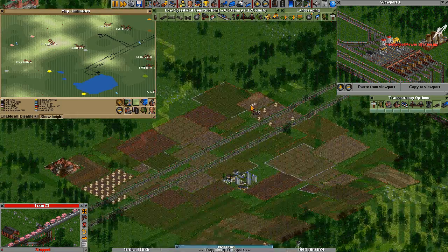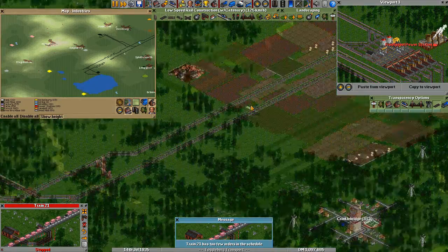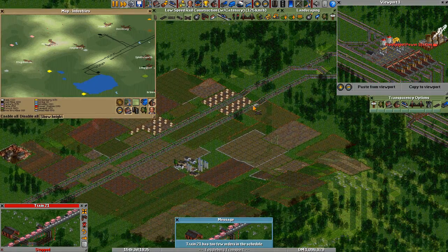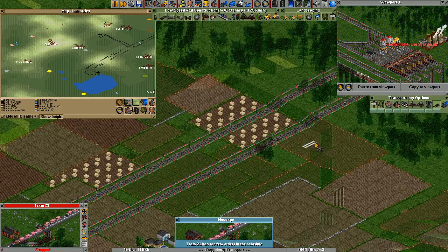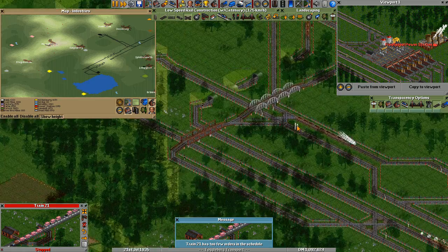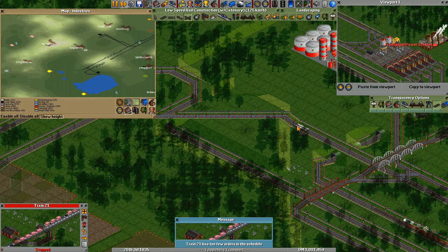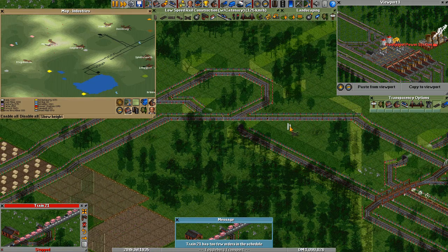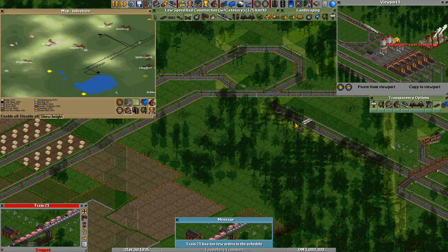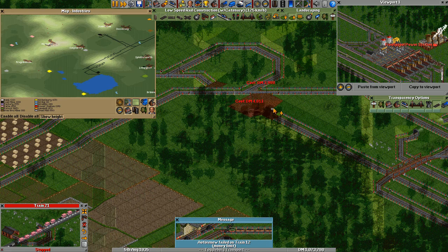And if there is a change in signal spacing then the trains have to wait at that place. Now before the line enters the main station there needs to be a block of depots here. Maybe it would even be better if I double the line here. This will be complicated because of the crossing here.